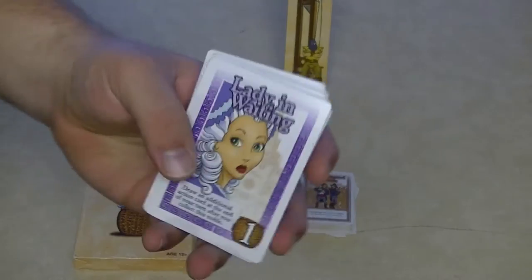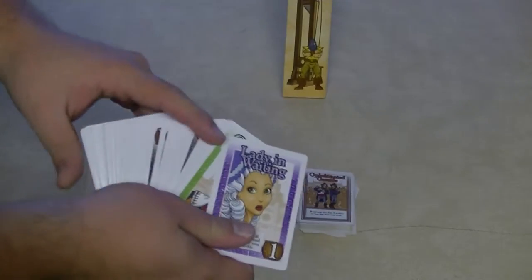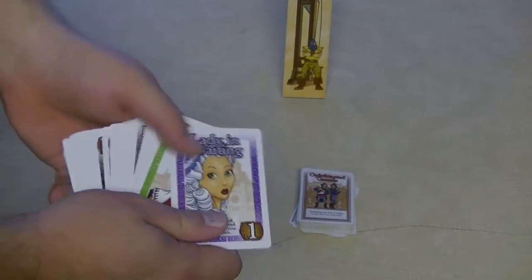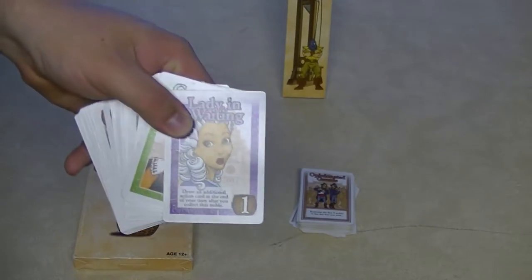Next, we have Noble cards. This is how you actually get the points. These guys are going to be lined up in a row in front of that Guillotine. And at the end of each person's turn, you're going to be collecting their head. The point of the game is by getting ahead. Funny, huh?